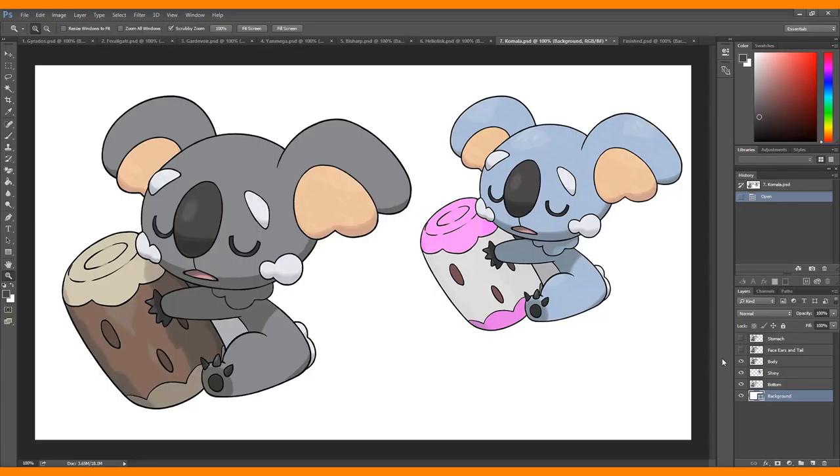To match, I changed the ears from that tan peach color to white, lightened up the tufts on its face a little bit, and changed its tail to white as well. I also made its stomach a lighter color, closer to white. I didn't change the log because, as I explained, it was kind of weird that the object it's holding was the thing changing. So that's what I did with Komala.